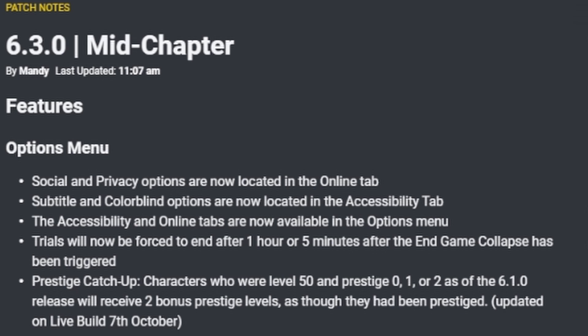It goes right to the options menu — social and privacy options are now located on the online tab. Subtitle and colorblind options are now located in the accessibility tab, and the accessibility and online tabs are now available from the options menu.